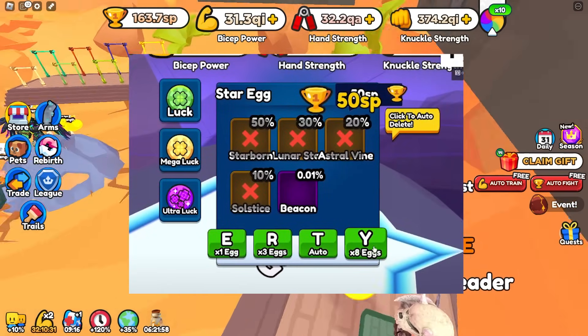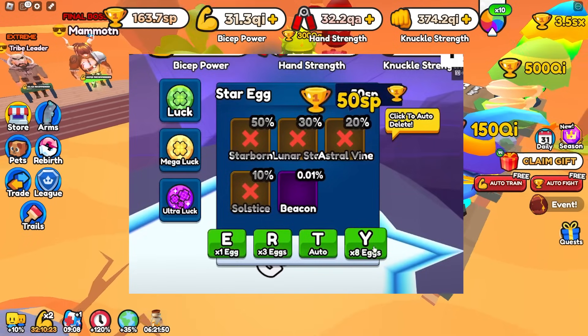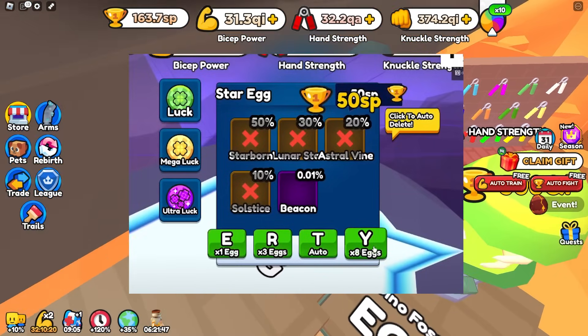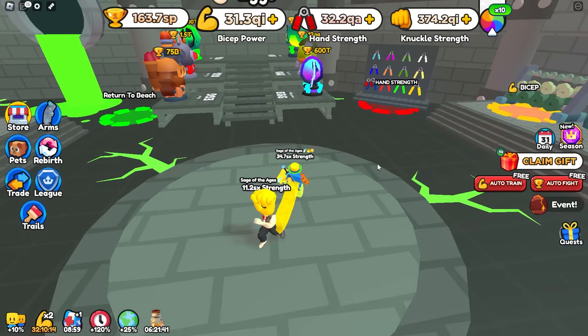We don't have the icons for the best egg pets just yet, but we do have the rarities for them. These might change a little bit — such as the beacon pet on the bottom right, it might change because the gem T-Rex is a lot rarer than that. So the rarity on that might change.